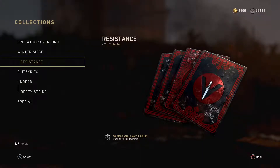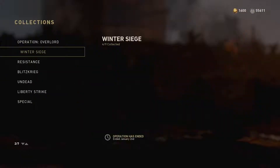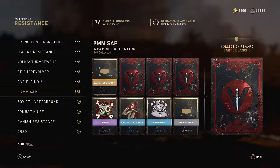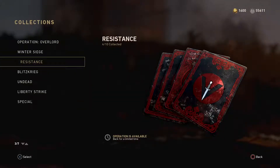Before I set up a match, the Resistance event collections are also open this weekend. Last week we had the Winter Siege event collections open, and now this week we have the Resistance open. I already collected four items since those were already completed for me. If you have collections completed for the Resistance event but couldn't collect them because it was locked, now is your time. You can also get the 90mm SAP, the Infield No. 2, Rags Revolver, or the Volkssturmgewehr — but keep in mind this is only open for this weekend.